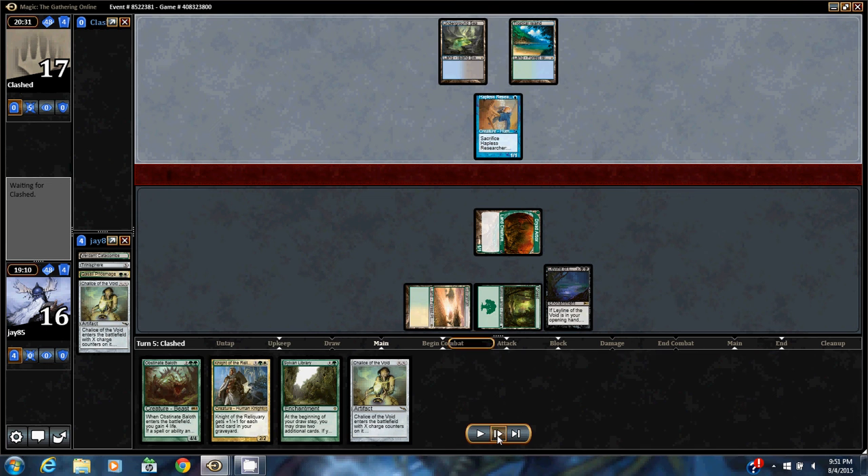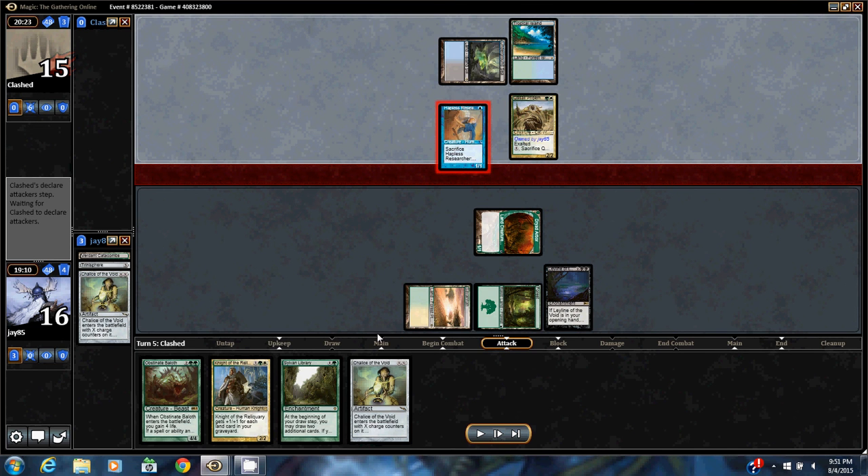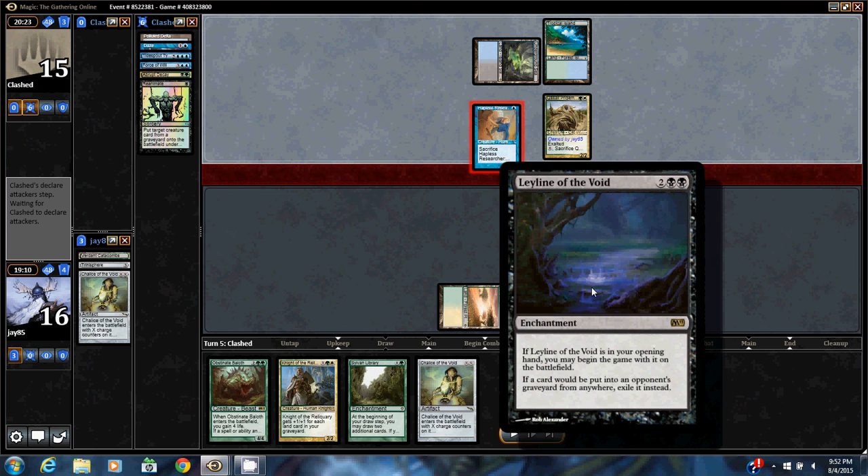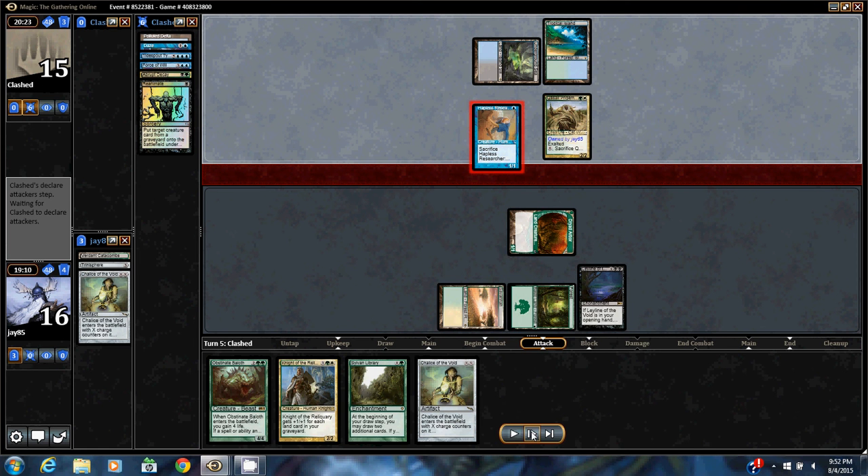He Abrupt Decays the Chalice, then reanimates my Pridemage to destroy the Leyline of the Void. Pretty good play on his part — he used my own enchantment removal against me.